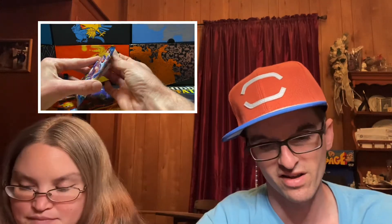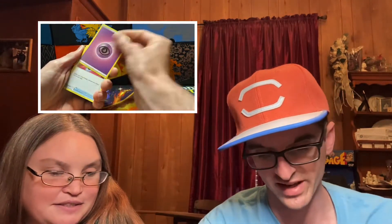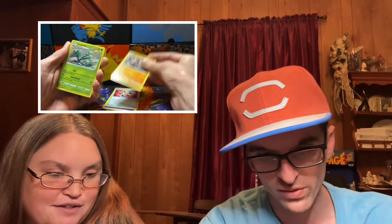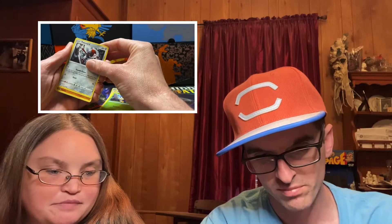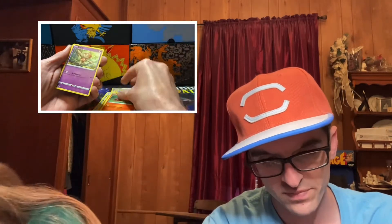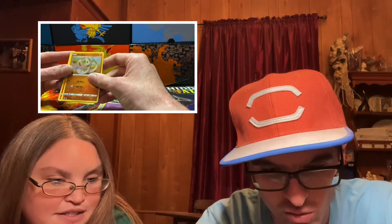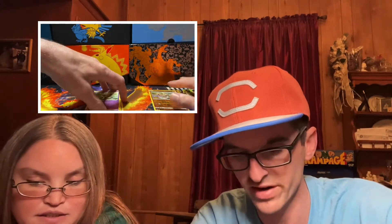We'll start out with a pack — hopefully we'll get something good. We start off with a Psychic energy, Energy Recycler, Gordie, Caterpie, Blipbug, Ponyta, Mankey, Sizzlipede, and a Poke Ball toy. Our reverse is a Silicobra and a Cinderace regular rare. We'll set those over to the side.